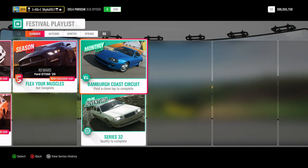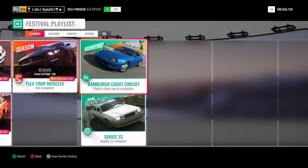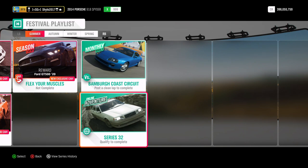For monthly rivals you'll be driving the Toyota Supra around the Bamborough Coast Circuit. All you need to do is post a clean lap — no rewinding, no missing checkpoints, and no hitting anything that can't break. You can smash fences, but no wall riding or ramming into solid objects. You don't have to beat your rival, you can basically drive around slowly if you want.